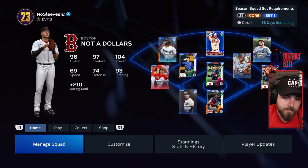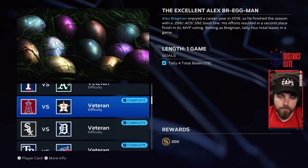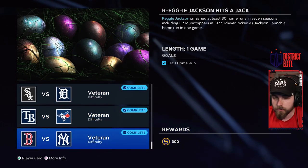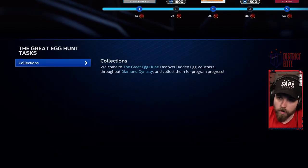Egg number one is the easiest. Back completely out of Diamond Dynasty, go all the way down to Moments in the main menu, click on Other Programs, and then the Great Egg Hunt. There'll be five moments on Veteran that are all pretty simple. Once you complete all five, you will be granted egg number one.